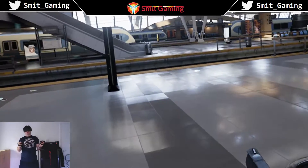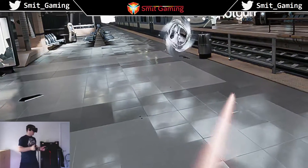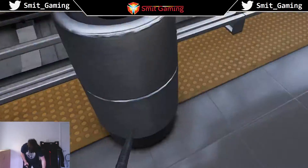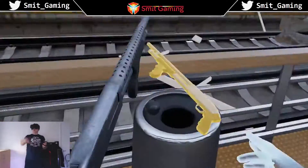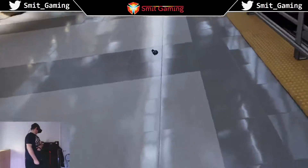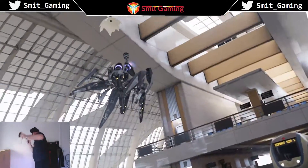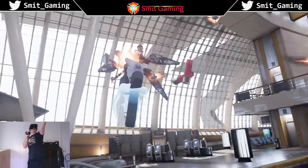Agent, we are picking up a massive energy surge in the area — use caution. Agent, grab a rocket and aim it back.